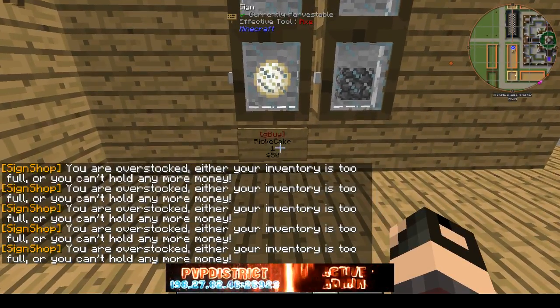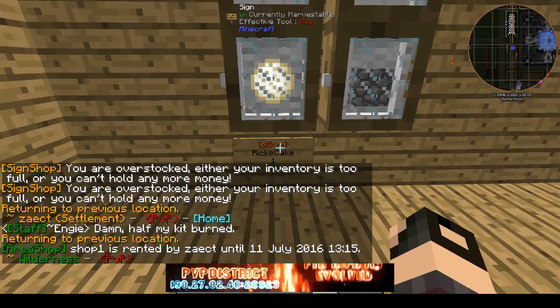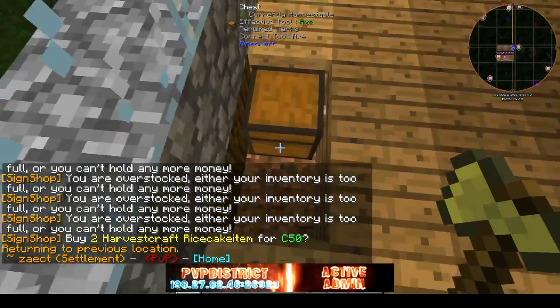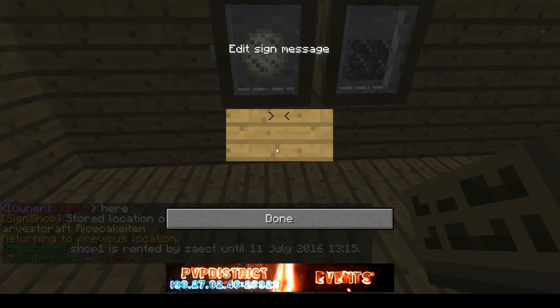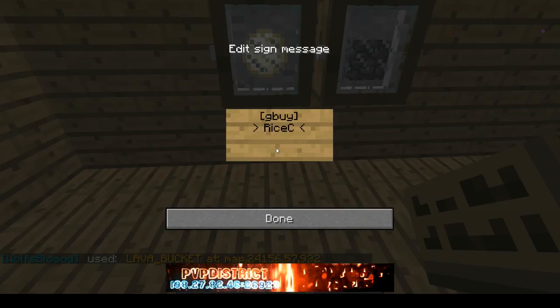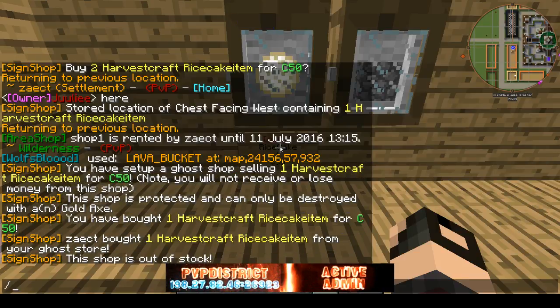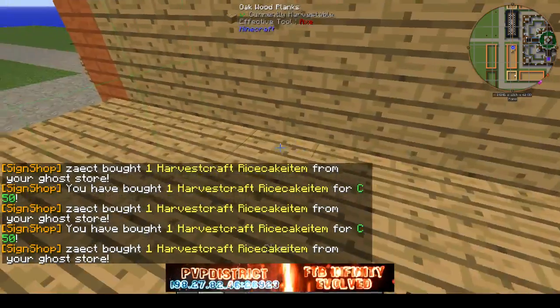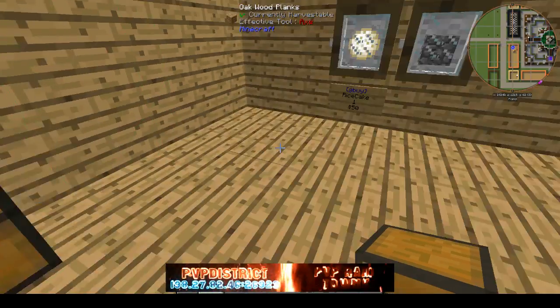The reason you want to put only one item in the beginning is that sets your chest to sell one at a time. When that's done, you can put as many as you want in the chest — it doesn't matter. Important: do not use a double chest, it won't work. I just figured that out — it's only a single chest and you fill it with whatever you want to sell.